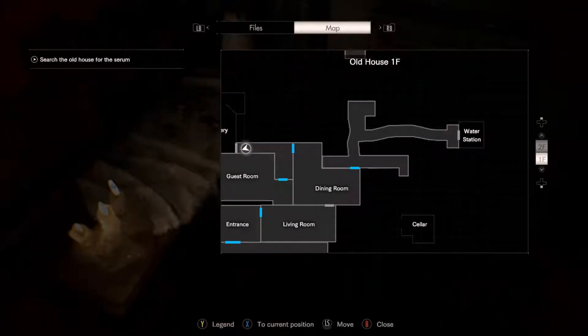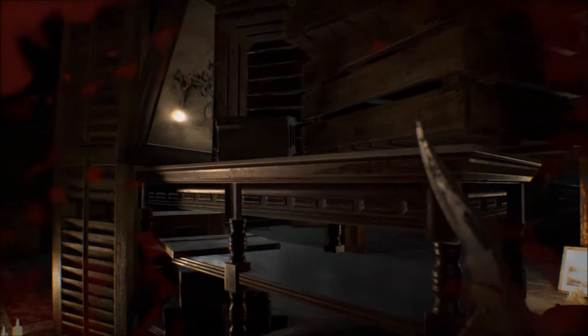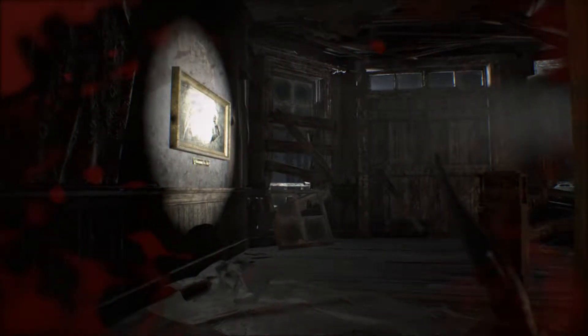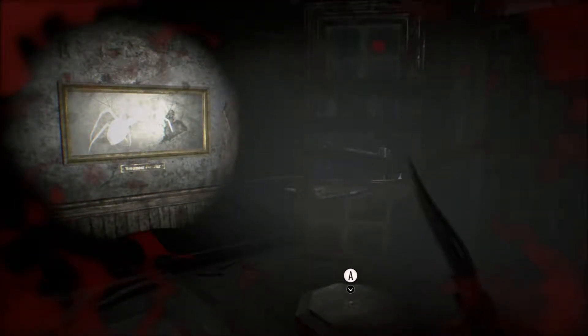Old house map — thank you! Now we can see what the hell's going on. Water station, there's a cellar somewhere, and there's a gallery. Let's check out the gallery. No more bugs please. Nothing in here at all? Nope. We know about this puzzle — we don't have the thing for it but we know about it from the video.